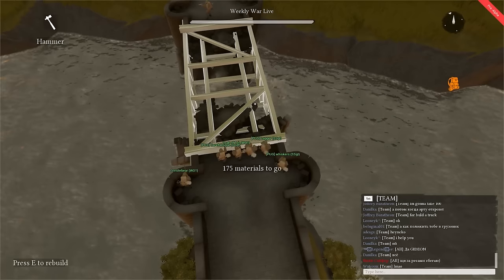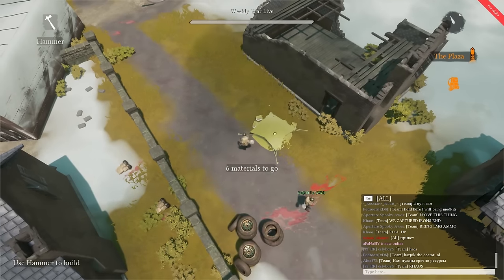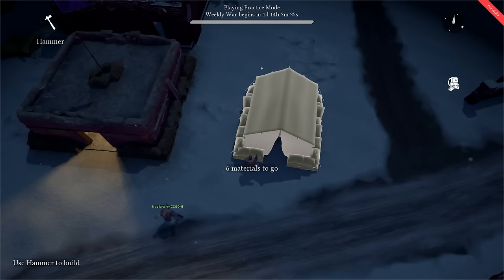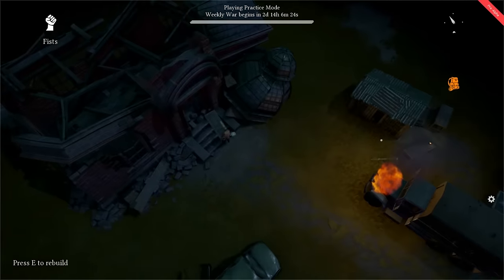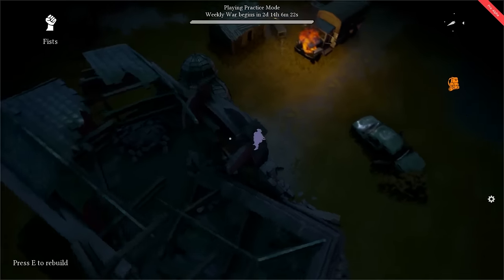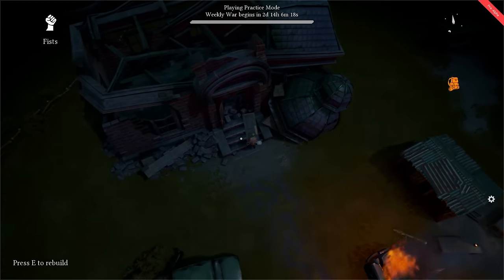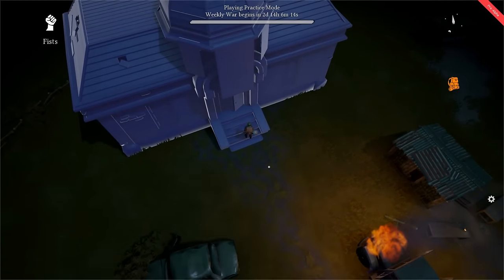You can begin construction of a building by having the hammer equipped and then pressing B. You can start by building a foxhole, then work your way up to more complex structures such as a barracks, forward operating base (FOB for short), or town hall. These buildings will serve as a place for you and your teammates to spawn. However, unless you are part of a coalition of players, I would advise against trying to set up your own barracks or FOB.